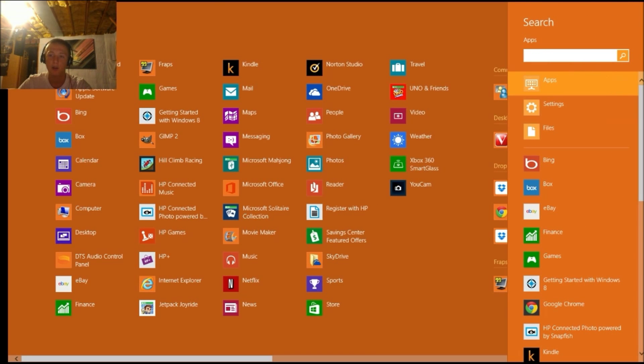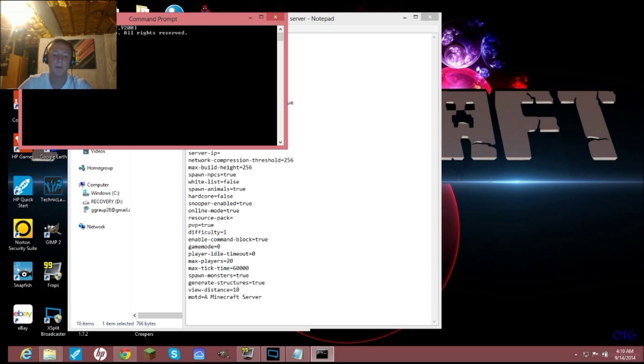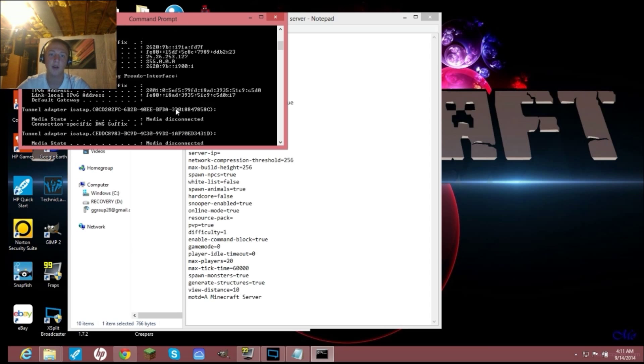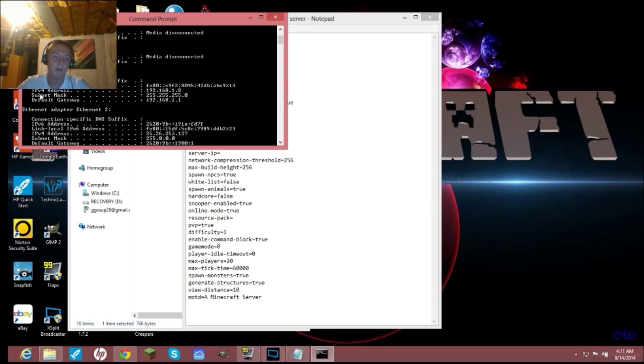To find your IPv4 address, go to the search bar, open Command Prompt (cmd), and type 'ipconfig' — all one word, no spaces. Hit Enter and it'll show you all your network info. Scroll to the top where you typed it in.